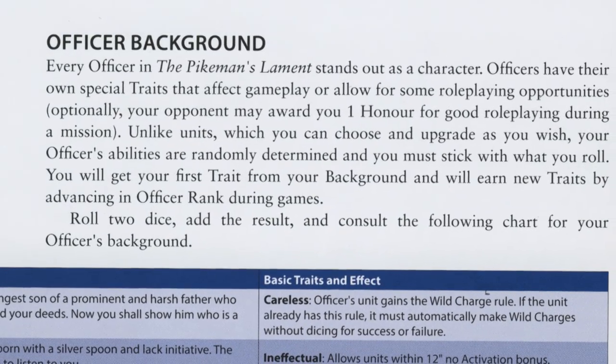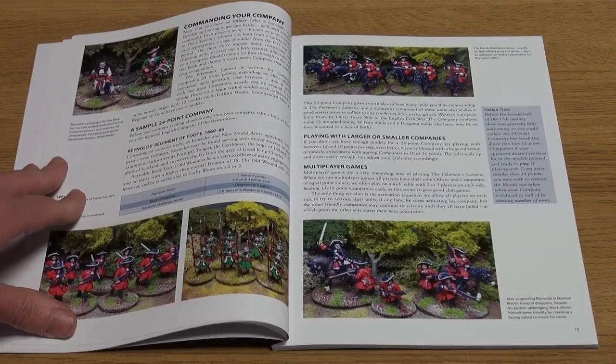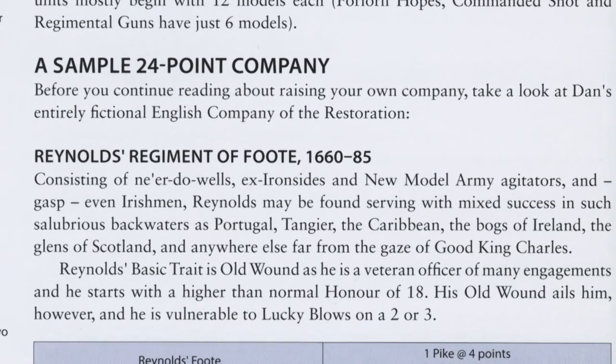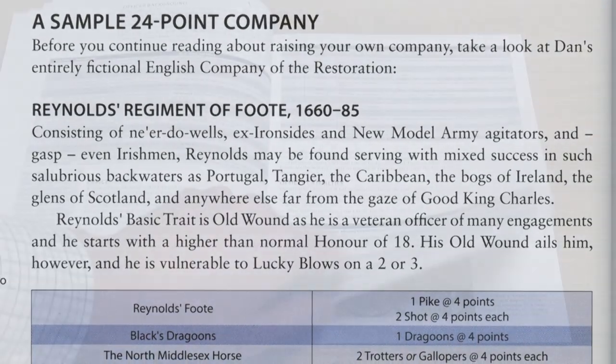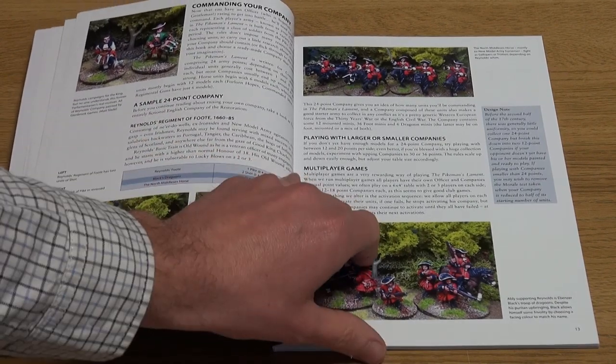Once the officer is ready, you need to recruit a company. The standard size is between 40 and 60 models based on a points system, with the average company costing about 24 points. Multiplayer options are dealt with early on, with rules suggestions for 2 to 3 players per side.